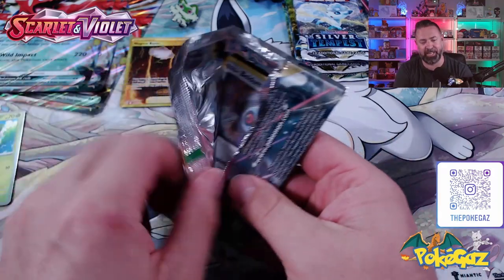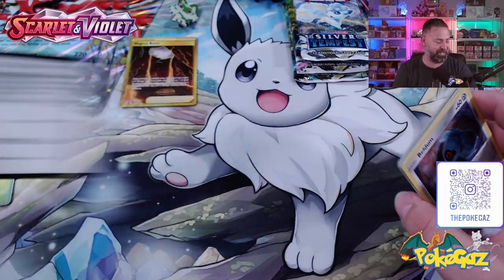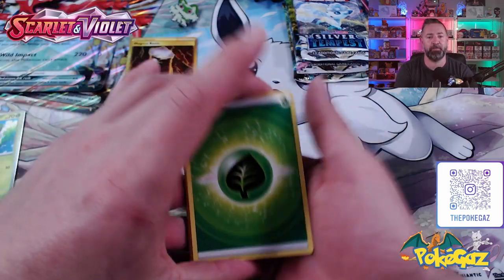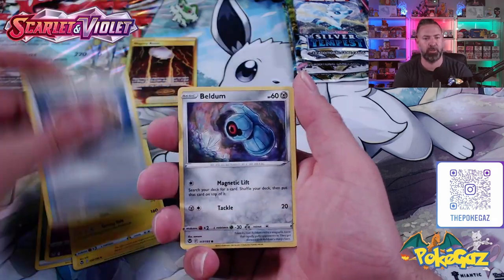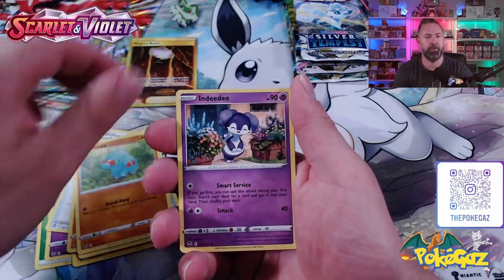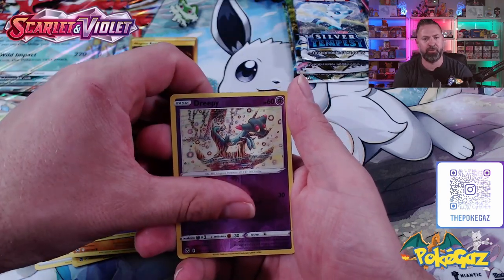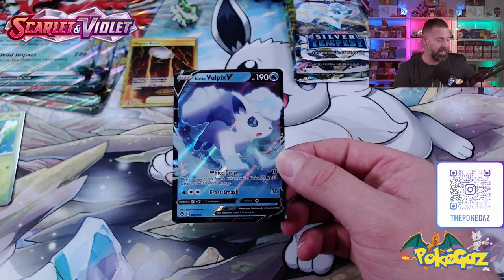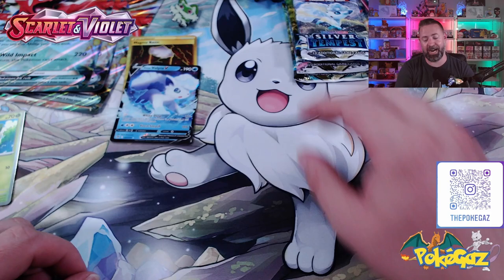We've still got a Silver Tempest pack to get into. Dracloak, Lanturn, Unidentified Fossil, Beldum, Baltoy, Sunkern, Bambi, Indeedee. We've got a Drizzile Reverse Holo - and what have we got? Oh! An Alolan Vulpix V! Alright, started slow and then hit hard. Sprigatito is going to be hard to beat. Now we'll go on to the Quaxly box.